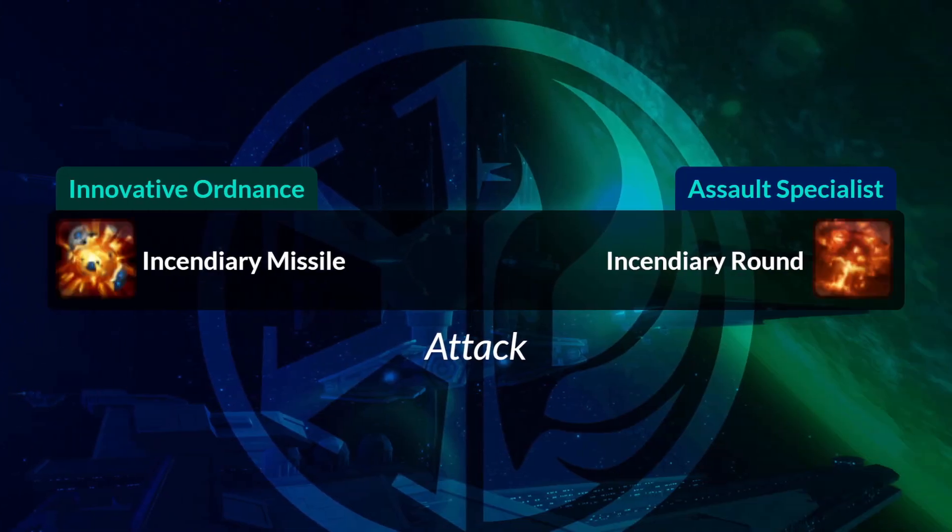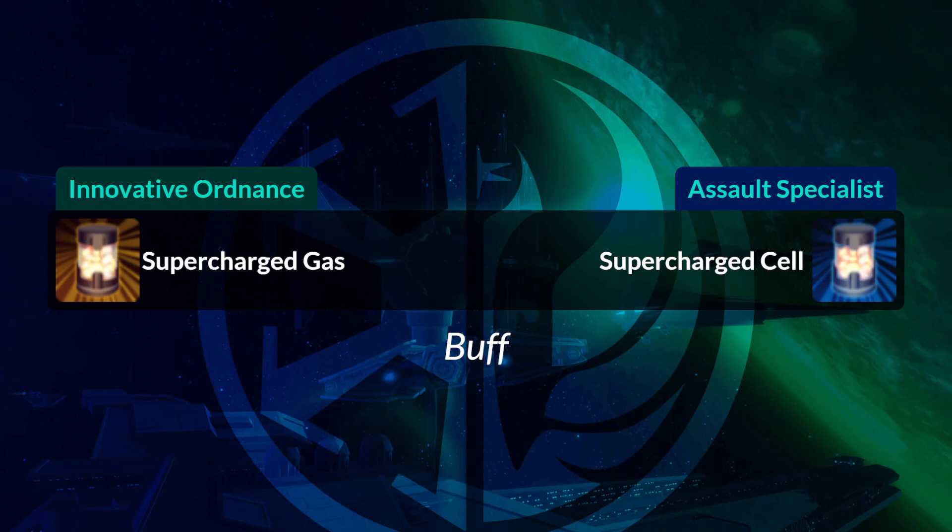Incendiary Missile becomes Incendiary Round — almost the same icon, they're both very fiery. Next up is Supercharged Gas, which becomes Supercharged Cell.